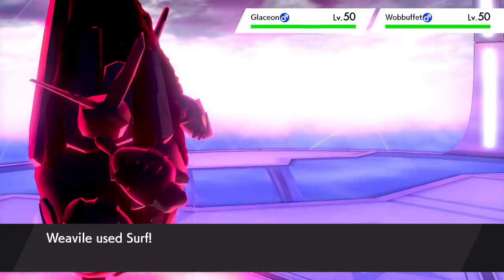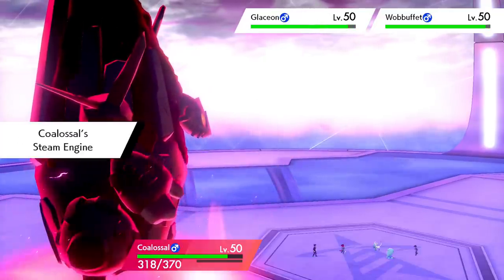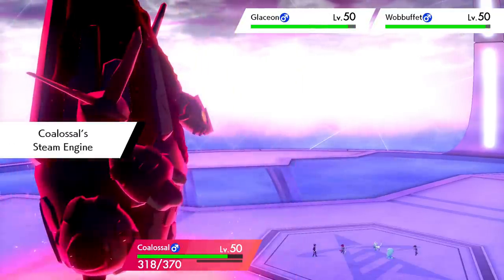There are of course multiple ways to carry out this strategy. Any direct water or fire type attack aimed onto Coalossal will activate Steam Engine. However, moves that hit all Pokemon on the field — those being Lava Plume and Surf — are better because you can simultaneously activate Steam Engine and do some damage to the opponents.